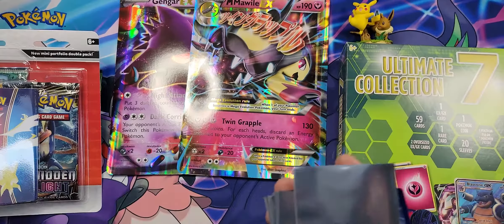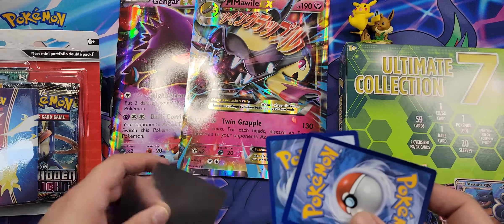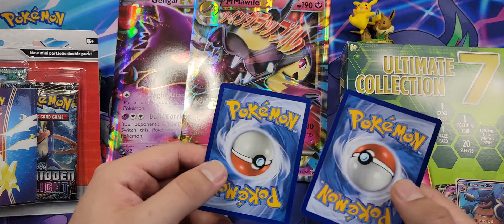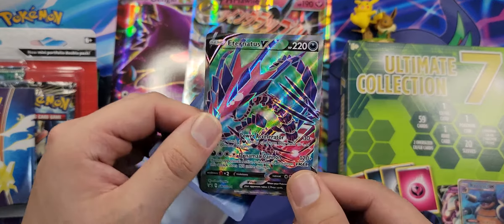There we go — Pikachu and Eevee figurine, not bad actually. This is pretty much the reason I picked it up; I really wanted the figurine. Figured it'd be nice on the display.